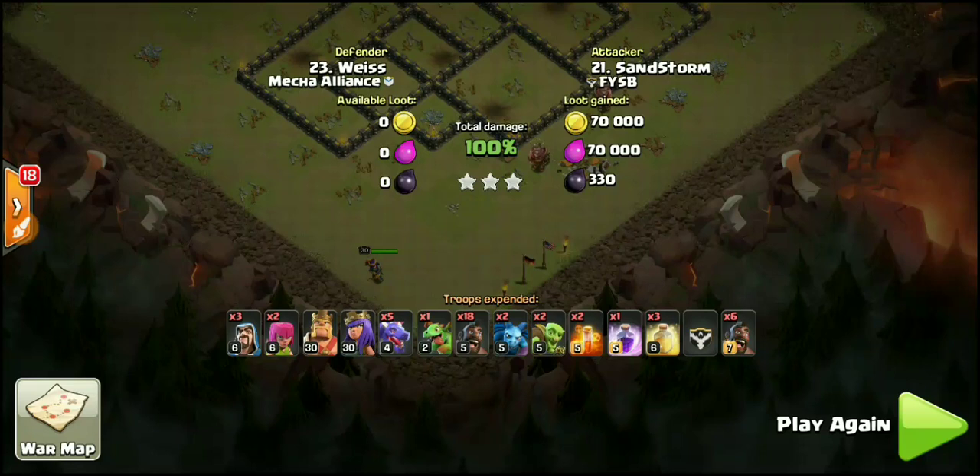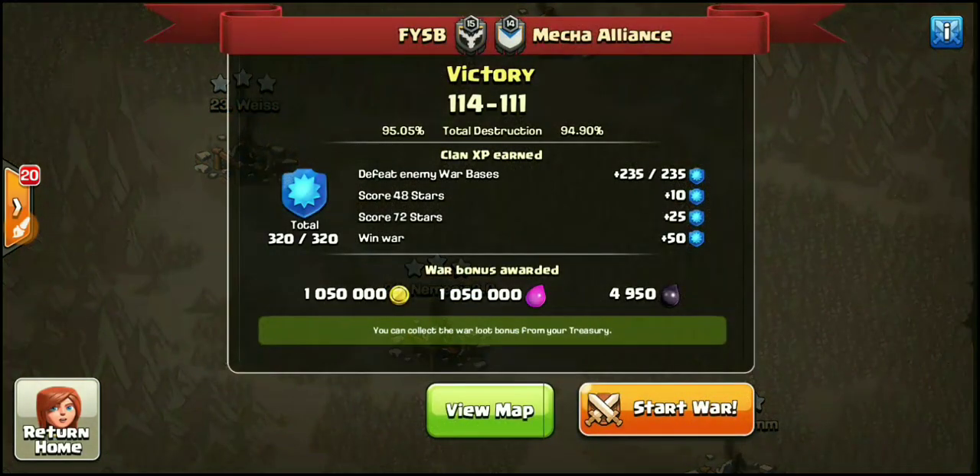I'm really curious to know what you guys think — is this attack strategy going to stick? We do see a lot of Town Hall 9s building bases with their air defenses offset from the queen. If you put an air defense by the queen, you can pretty much CB Lalo it. But we see more and more Town Hall 9s with offset air defenses, so this one's going to be really, really tough to defend. Let's go ahead and check out the results — and that is a victory for FYSB, final score 114 to 111. We want to focus on this new Town Hall 9 attack strategy — we're calling it the Drag Ho. It's brand new. I've only seen it in the war against AZ Wildcats and this war against Mecha Alliance.